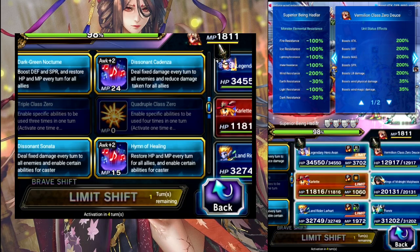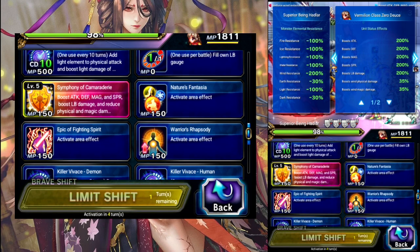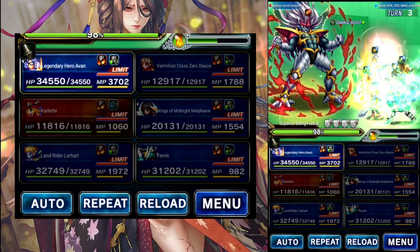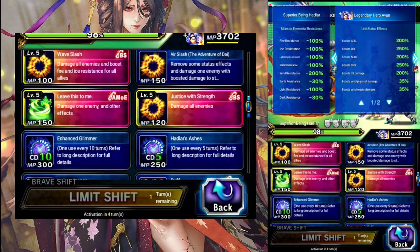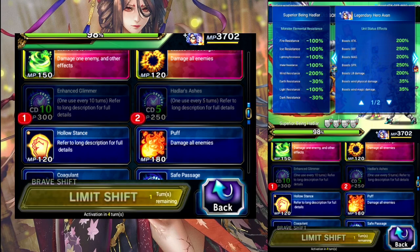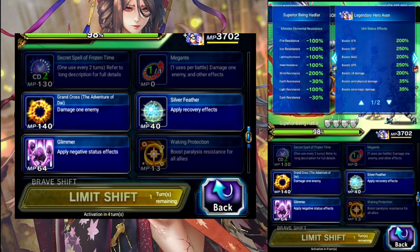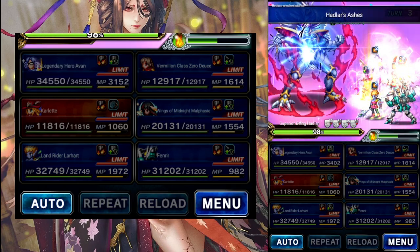We can Nocturne, Cadenza from the Unlocks. We're going to Nature's to put up the Elemental Field and then do the 160 Demon Killer for the rest of the party. For Yvonne, we're going to do Enhanced Glamour, Hadless Ashes to boost his LB, and we don't need his field because we've got a 50 Wind which is better. We're just going to Silver Feather on anybody so that we're not doing any damage really.